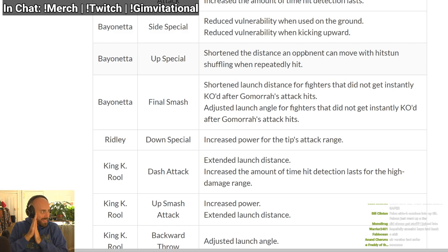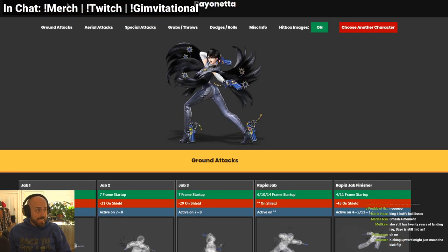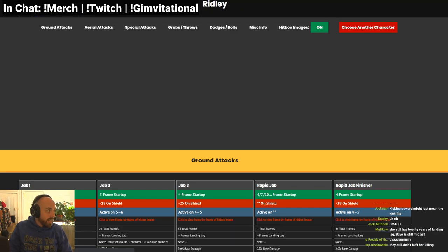King K. Rool buffed again — I get to make another King K. Rool video. Also, Ridley's down special has increased power and increased damage. You don't understand — Ridley's down B already does massive damage. I'm guessing that initial damage is more in case you accidentally hit people in the air.